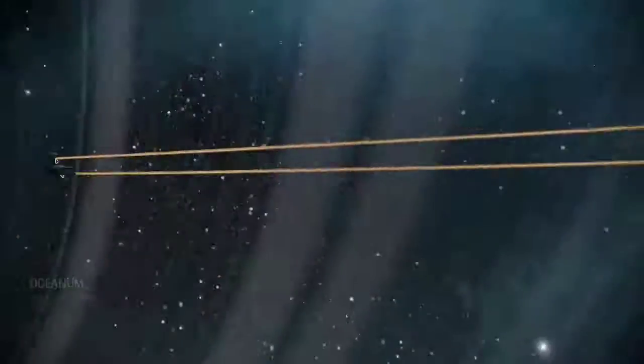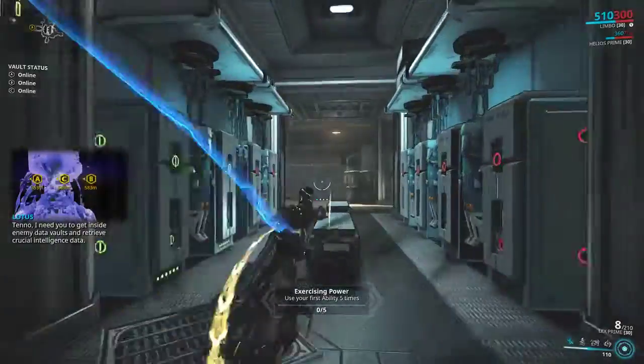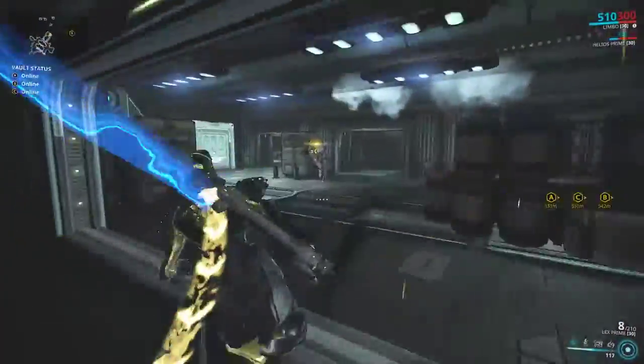As soon as you start out, my primary weapon is Zelenka which is a charge weapon. You want to be quick, so I'm switching over to my sidearm and then jumping into Limbo. As you can see I'm kind of zipping along right away.